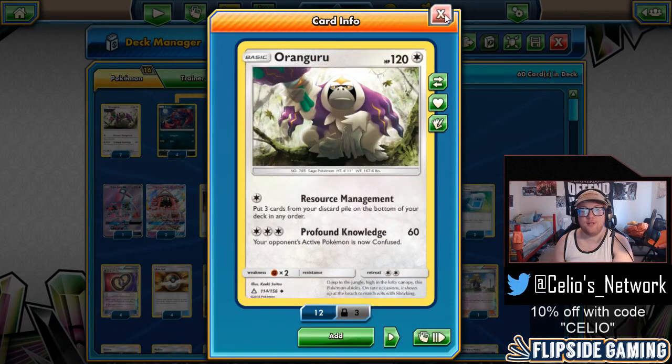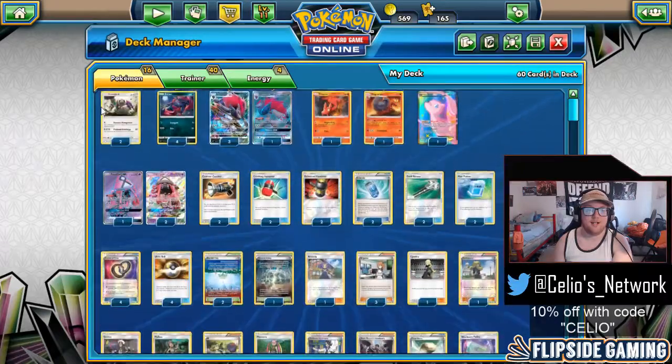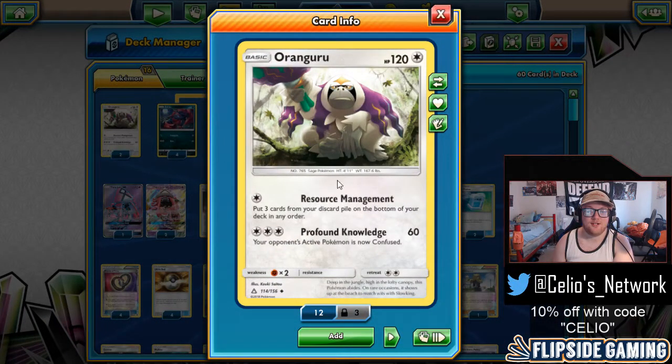We're starting out with a two-count of Oranguru from Ultra Prism. Tord only played one, but I think the second is really nice. It should either be the second Oranguru or one Rescue Stretcher — I haven't decided on which I like more. This card makes the deck possible because of that resource management attack: for one colorless, put three cards from your discard pile on the bottom of your deck in any order. We can play a control game to deck our opponent out and we will never deck out ourselves as long as we are resource managing.